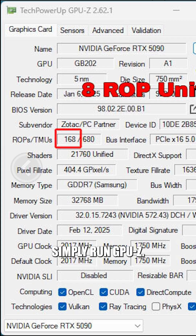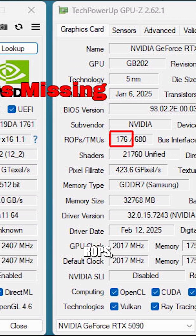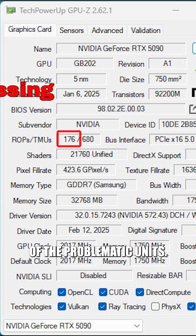To check if your card is affected, simply run GPU-Z. If it shows fewer than 176 ROPs, you may have one of the problematic units.